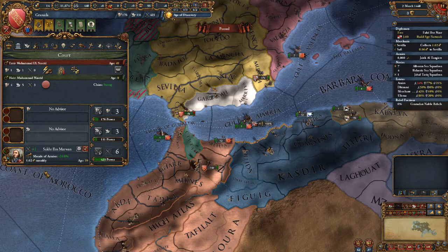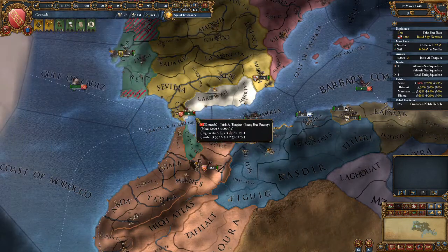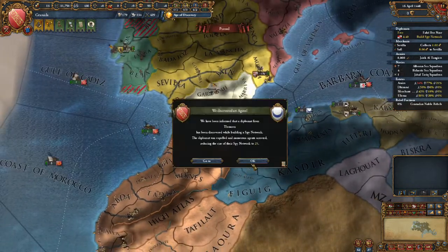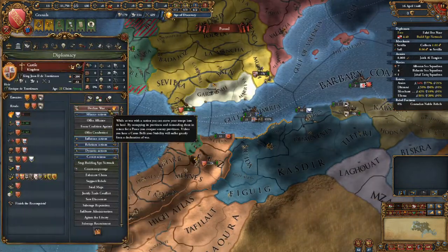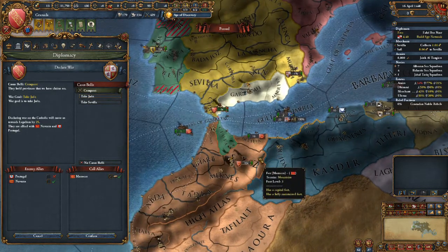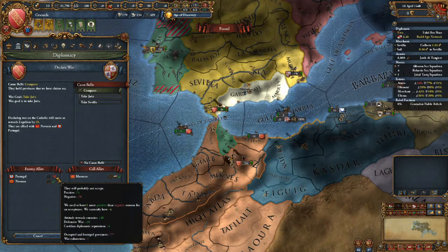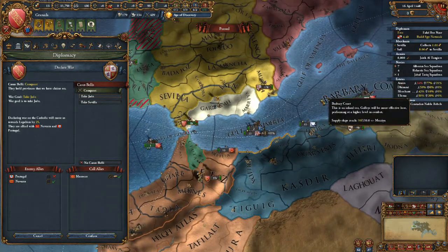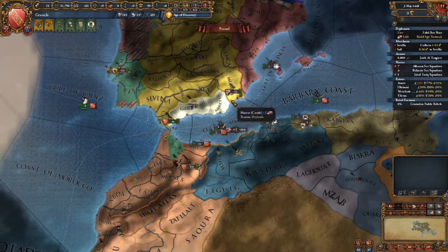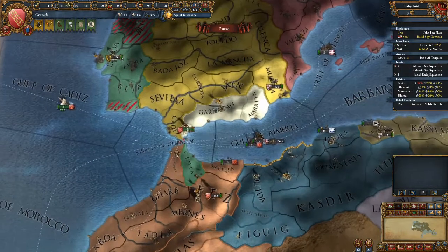I don't think we'll have a better time at striking at the enemy. We have everything in its place - we have an army, we have an ally, and we have no Portuguese engagement in the conflict. This is risky - if I fail I'll lose Moroccan support and that will mean game over. But he who does not risk does not gain victory.